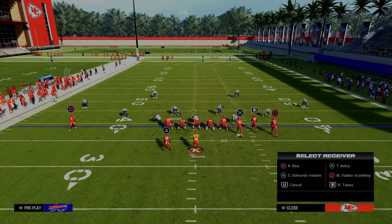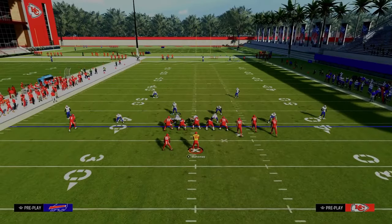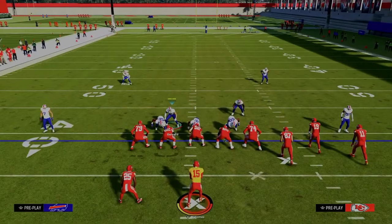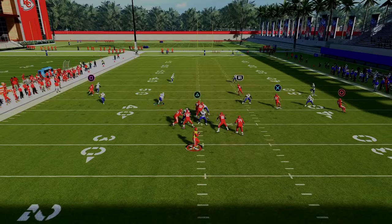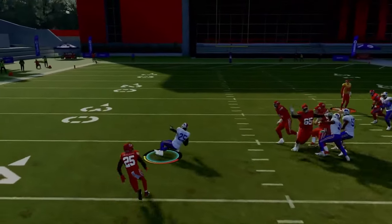Basically, if I put the running back on a little underneath in route, this yellow zone will do a really, really good job. You'll see he comes underneath and takes that away, and sometimes can even intercept that route.